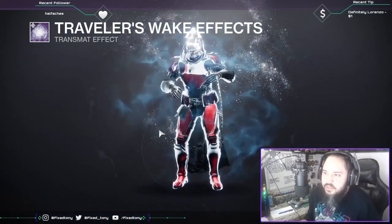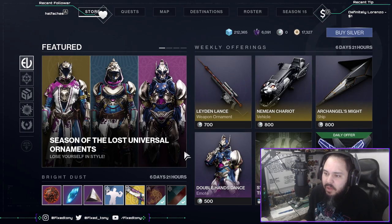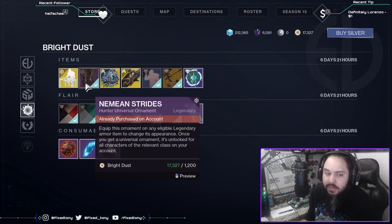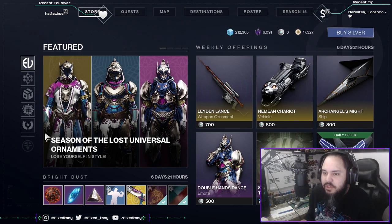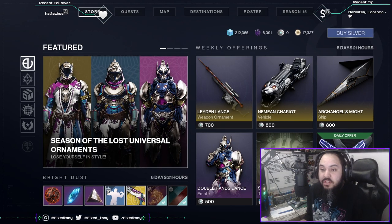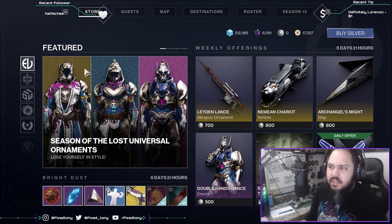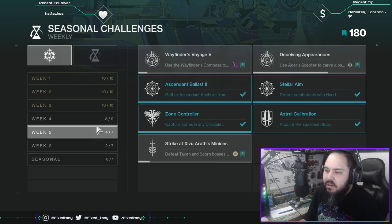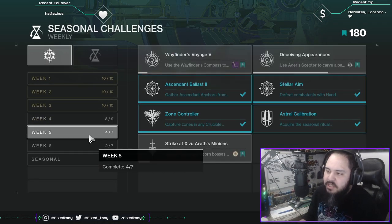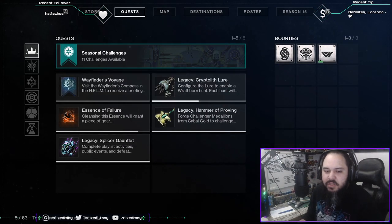Let me know what you guys think in the comments below. I'm happy they're at least selling the Nemean Strides because I have a build idea for my Titan, and now we just wait for the chest piece and the helmet, which I think looks super dope on a lot of characters. Let me know your thoughts in the comments. The challenges are not really hard — I haven't completed all of them because I've been playing another game, which I'll talk about in a separate video. Be safe guys and I'll see you later.